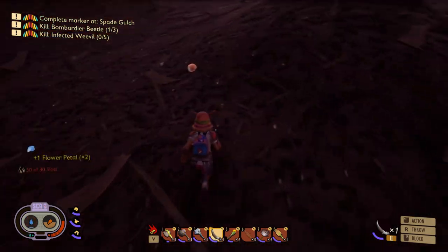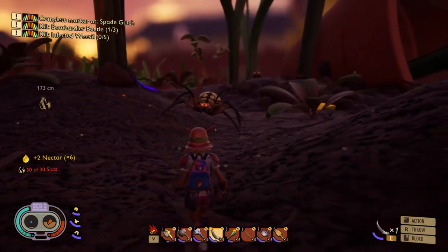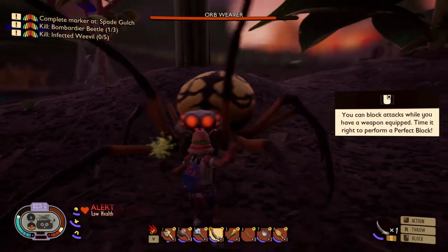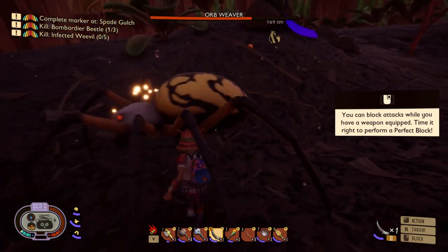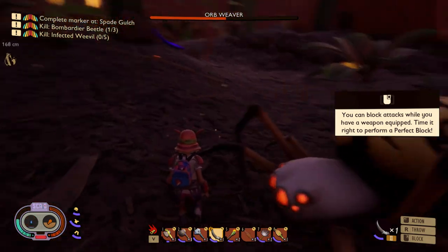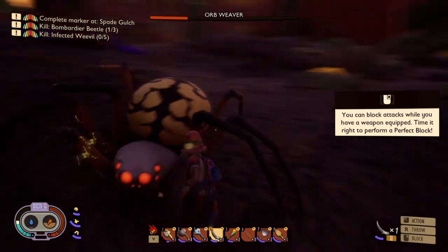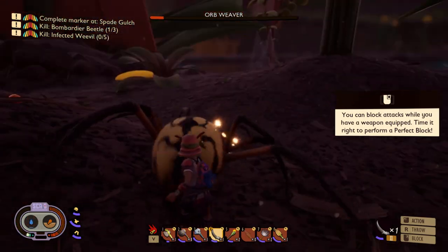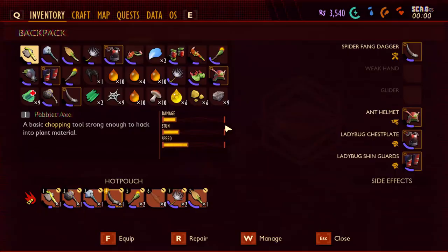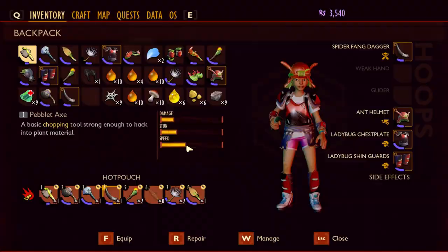So many spider webs here, let me collect those. Ready to fight — let's go! Just one spider. Come on, come on — nice, we did it! Inventory is full but we can drop some items. Don't trash this one — trash that one instead. Alright!